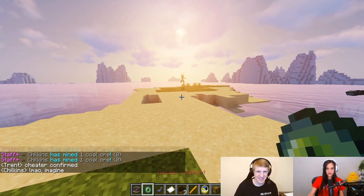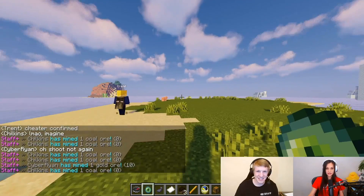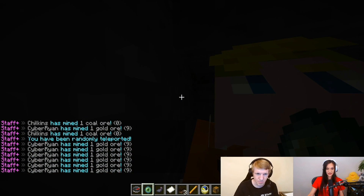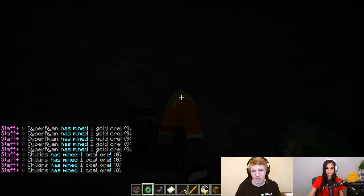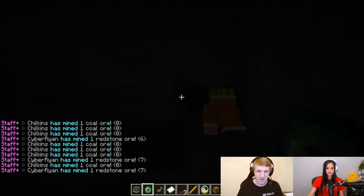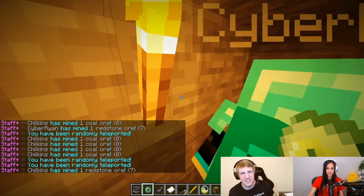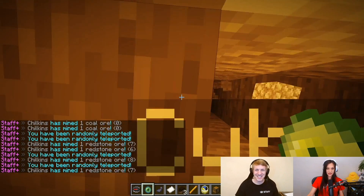So the next one we have here is a random teleport. We're going to randomly teleport to a player and see who we find. We are underground. You're invisible, so you just teleported to them and they can't see you. We can see they're getting all this ore, which might make us think they're x-raying or something. They're mining a lot of ore without torches. Let's see who else we can find.